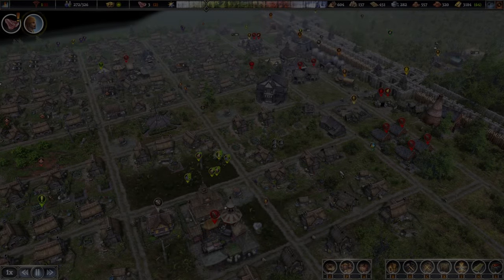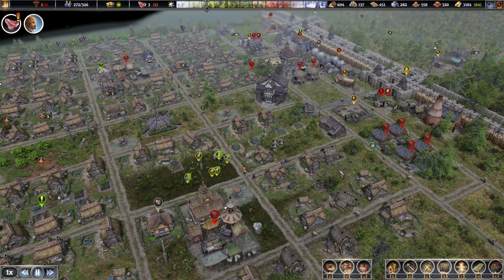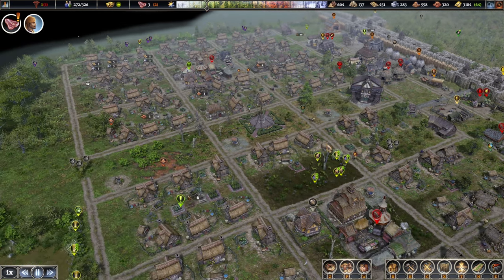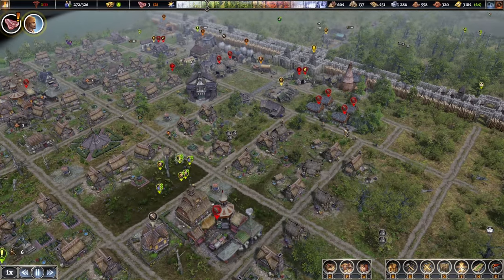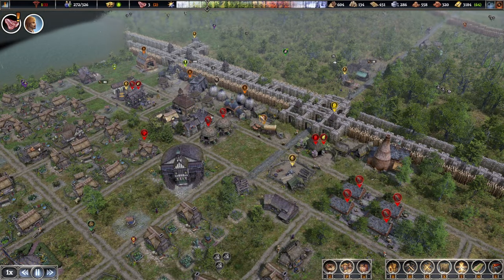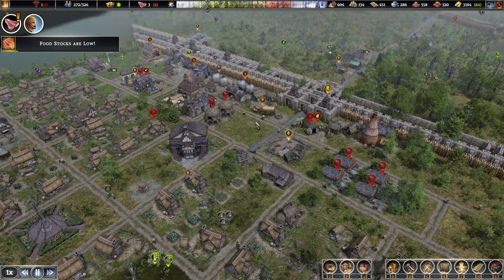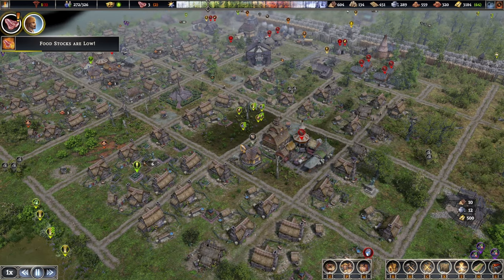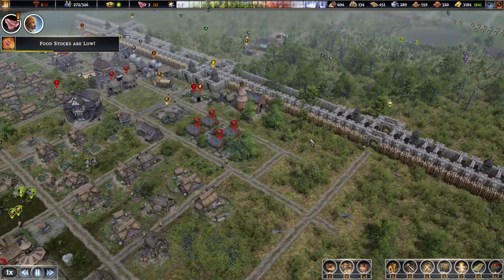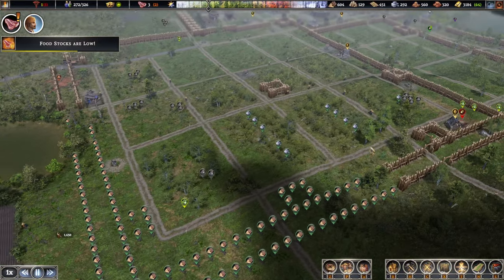Hello there and welcome back to another episode in our Fathers Frontiers series. In this episode, what we are going to do is try and progress into producing some more items for our troops. We have pretty much completed our migration — I believe everything is now in our new location, so let's take a quick look.